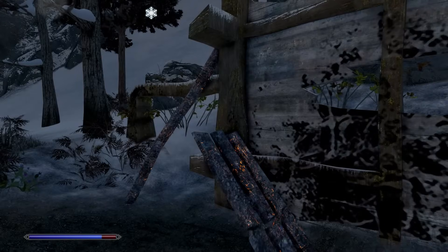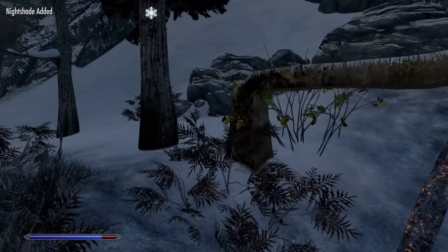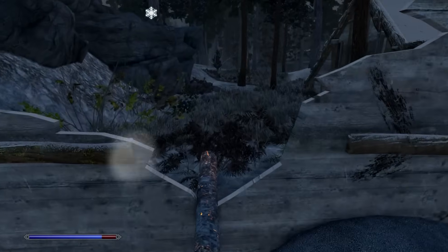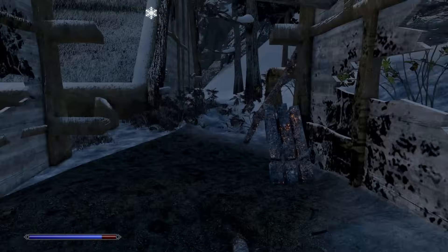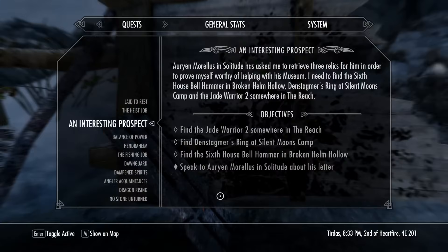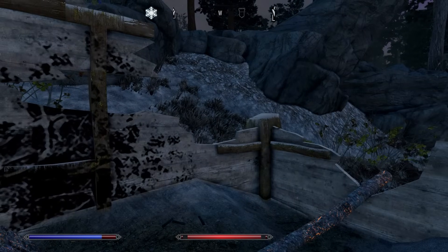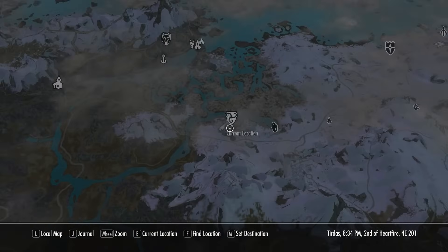I don't know if you remember that from the Morrowind LP — that whole conversation with the slightly redneck Dwemer scientist or engineer or whatever he was. Let's find Helgi out in the dark. The clairvoyance is leading somewhere — that's just the Inigo map marker. Let me untick that and try clairvoyance properly.